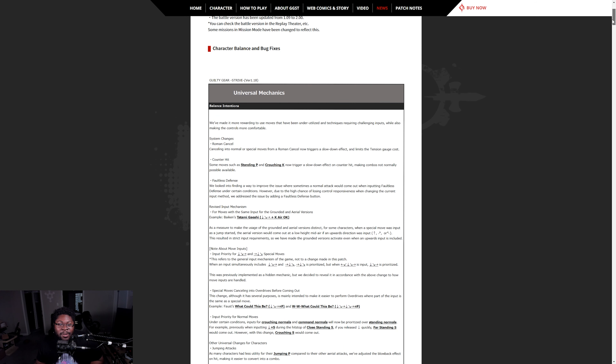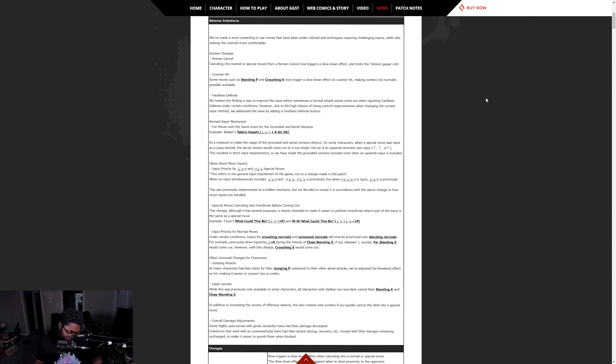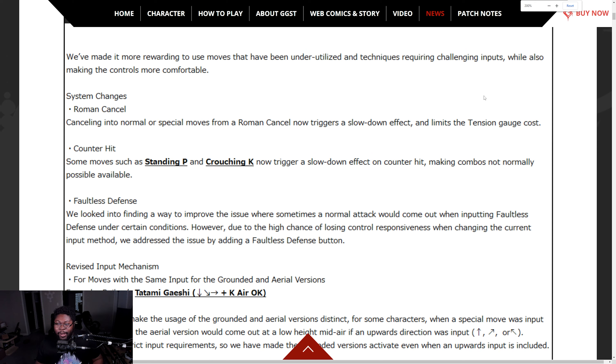Character balance and bug fixes — universal mechanics. Roman canceling into normal and special moves now triggers a slowdown effect and limits the tension gauge cost. So you can Roman cancel more and it's not going to cost 50. We've got to check that out.